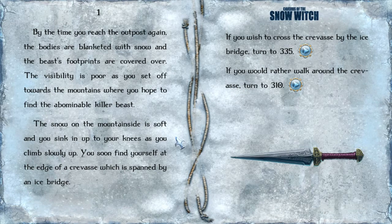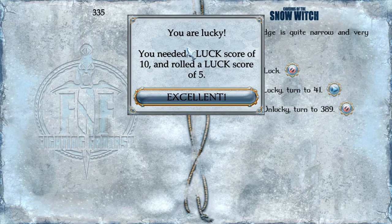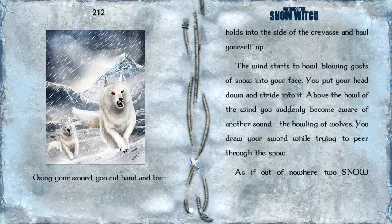Let's go ahead and take the ice bridge. The bridge is quite narrow and very slippery — we test our luck already. You're lucky! You needed a luck score of 10 and rolled a luck score of 5. I think we need to roll lower than what we have, so that's good. You tread carefully over the bridge. Safely across the crevice, you continue your slow trek through the snow. Using your sword, you cut hand and toe holds into the side of the crevice and haul yourself up.